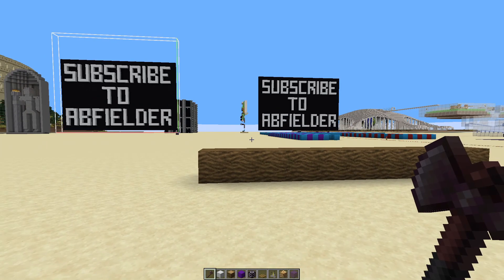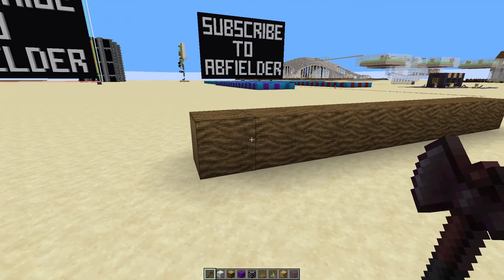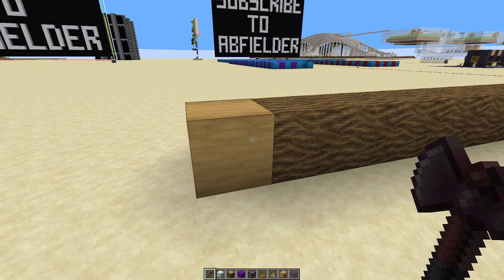Hello folks, AppFielder here back with another Minecraft tutorial. Today we're looking at the Tweakeroo tweak Disable Axe Stripping. Have you ever been placing down log blocks, trying to move them, and accidentally stripped them? I do it all the time — it is really annoying.